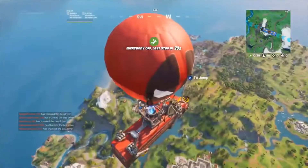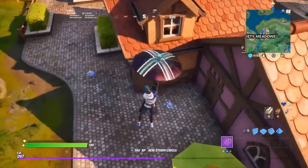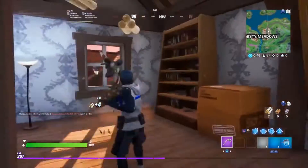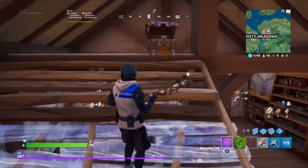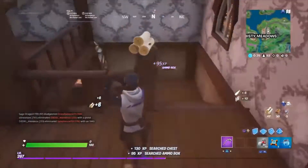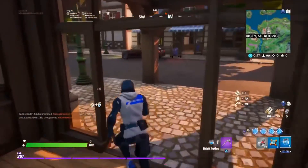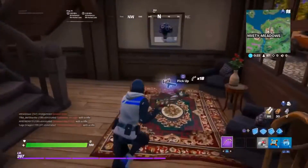Alright, dropping Misty for the first game. I can't use crash pads, C4, grenades — can't use any of that stuff. Blue is probably the best rarity if I'm being honest. It's good for early game because it's not gray or green, and it's also solid for end game. Green or gray would be fine early but won't hold up later.